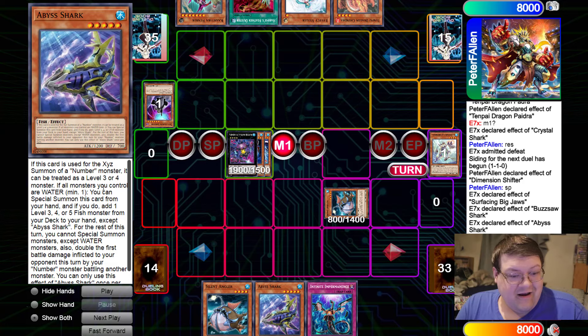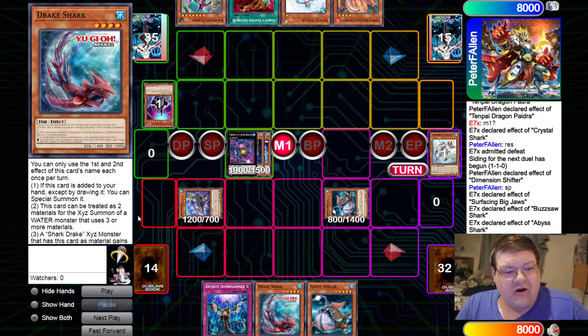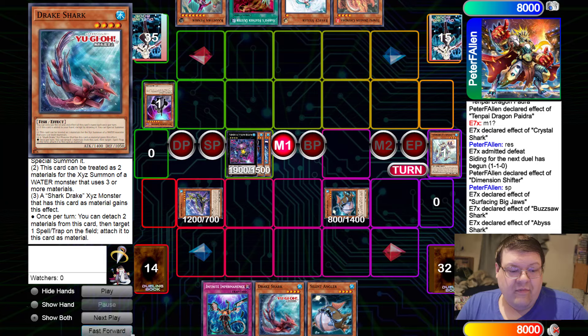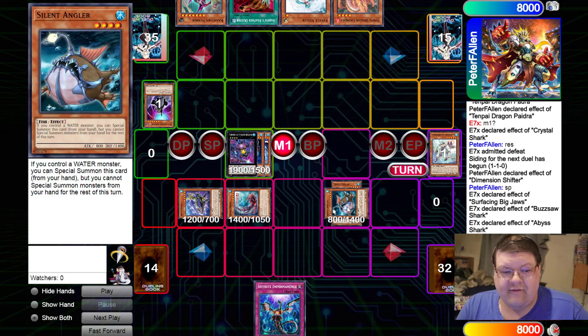Abyss Shark time — I love this card. If all monsters are water, you can special summon this, then add a level 3, 4, or 5 Fish monster from your deck to your hand, and for the rest of this turn you get water locked, which is fine. We get a free Drake Shark from our deck. Drake Shark is a Pobbler in effect — if added from your deck to your hand except by drawing it, you can special summon it. It can be treated as two materials for the Xyz summon of a water monster that uses three or more. A Shark Drake Exceed monster with this as material gains the effect to detach two materials, target a spell or trap on the field, and attach it as material. We bring down our Silent Angler as well, but we have to save the Angler for the end of the extension because this locks you out of special summons from the hand for the rest of this turn.